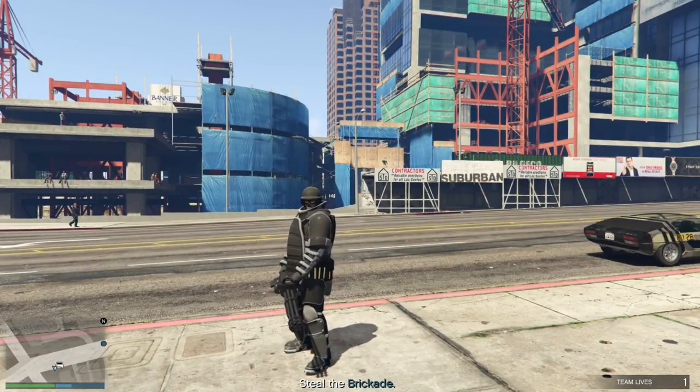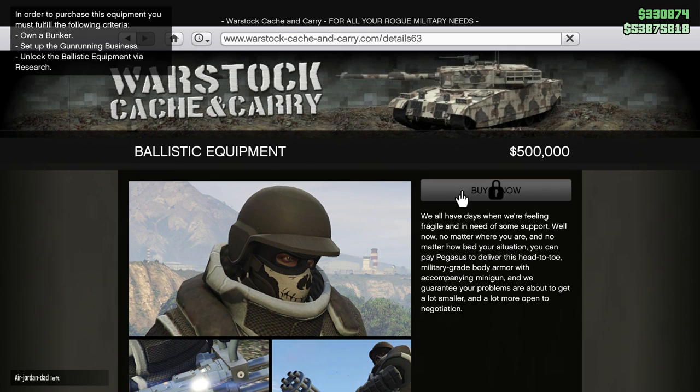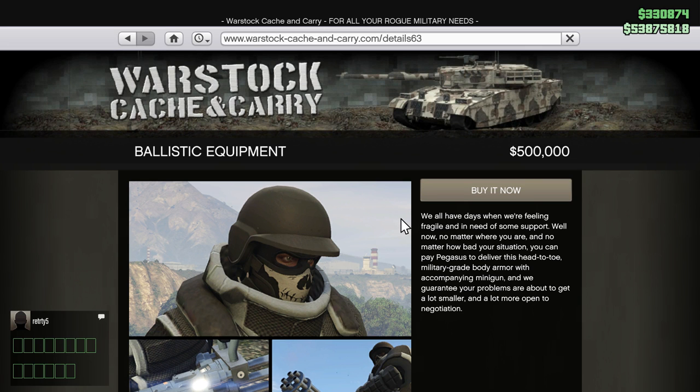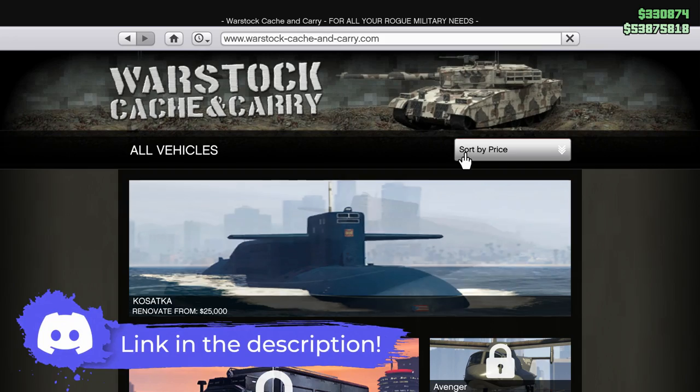First, you need to own the ballistic equipment, which you can purchase from Warstock H&C. Before you can do that you need to own a bunker, set up a gun running business, and also unlock the ballistic equipment from the research. If you don't have this, you can request a friend to do this — you can also join the Discord link in the description below.